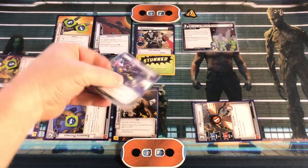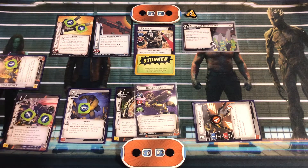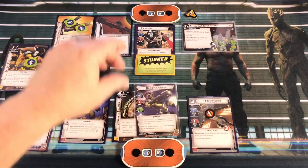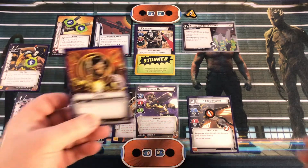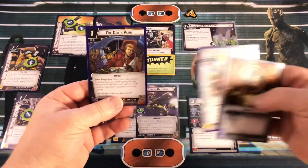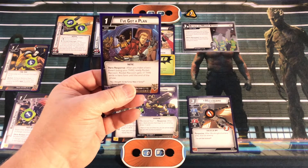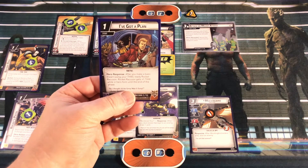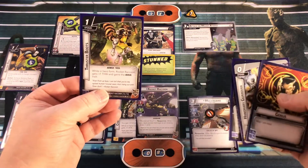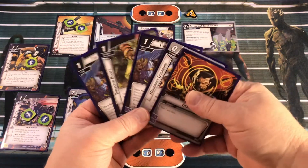We'll ready Rocket Raccoon, his Enhanced Physique, his Blaster Pistol, his Battery Pack, and Mockingbird. Draw up our hand size of five. We have Genius, Honorary Guardian, I've Got a Plan, Thruster Boots, and another I've Got a Plan.